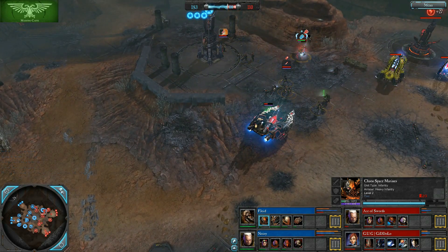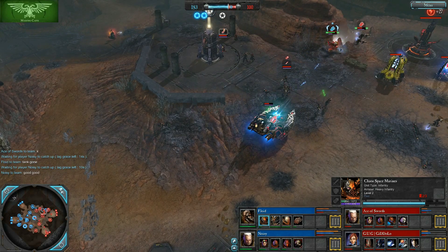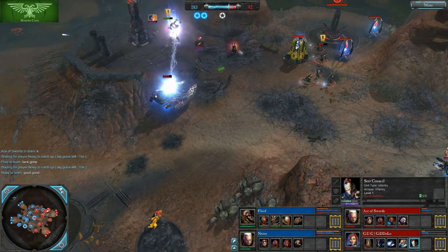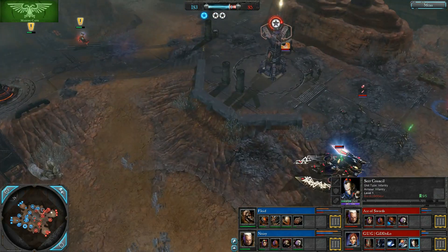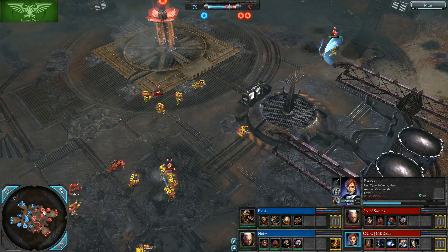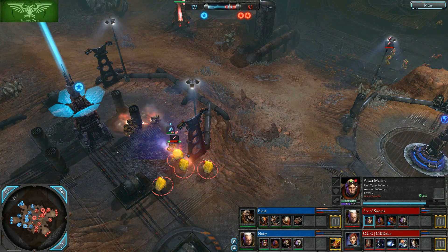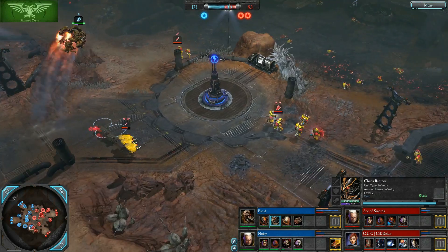Seer Council is now out for Gitalo — a nice Banshee replacement late game. Getting a fresh Seer Council is not that much more expensive than getting a fresh Howling Banshee squad and fully upgrading it in the late game, so in the late game it's probably just better to get the Seer Council. Scout Marines are not really going to be able to stop this squad of Raptors — the Raptors actually managed to completely dodge a grenade and are about to jump.